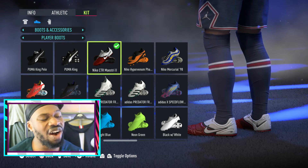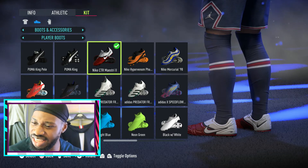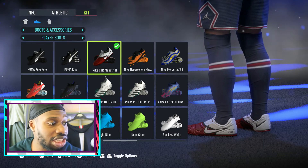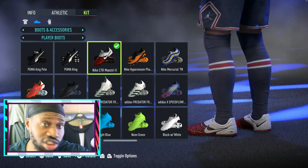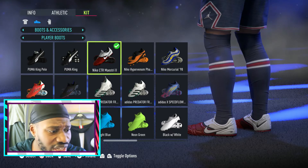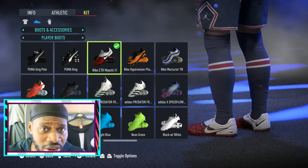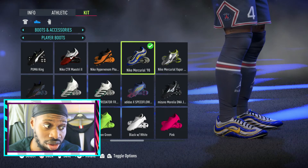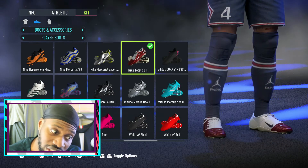Yo, what's going on guys, RGV2 here. Quick video - I just wanted to point out that for the first time in my life I feel like EA have finally actually listened to me, because I'm probably the only person who actually recommended this. As you can see on screen, these are CTRs - these boots haven't been out since 2012. In FIFA 22 I'm seeing old Hypervenoms from 2014, boots from 1998, boots from whenever these came out.